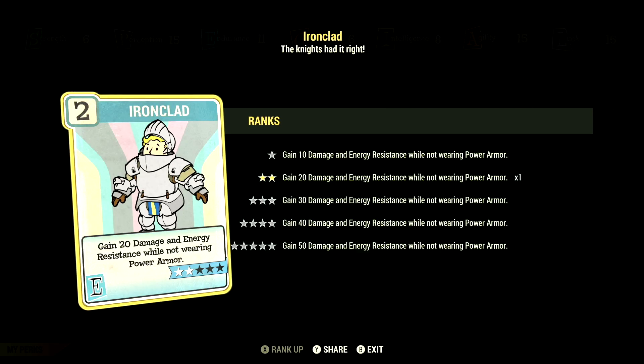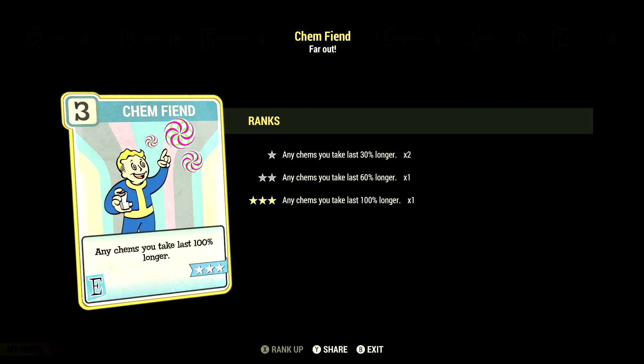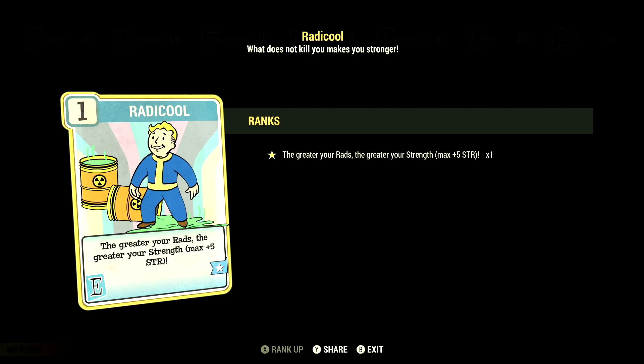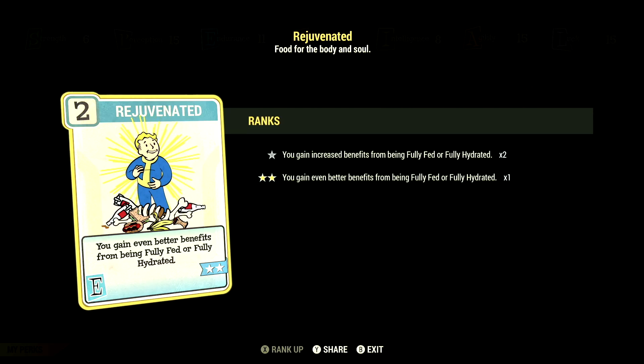Over in Endurance, we have 11 in this build and have Ironclad at 2 stars — gain 20 damage and energy resistance while not wearing power armor. We have Chem Fiend at 3 stars — any chems you take last 100% longer, and we did take Overdrive and Psychotats in this video. We have Fireproof at 3 stars — take 45% less damage from explosions and flame attacks. We have Radical at 1 star — the greater the rads, the greater the strength, at max plus 5 to strength. We have Rejuvenated at 2 stars — you gain even better benefits from being fully fed or fully hydrated.